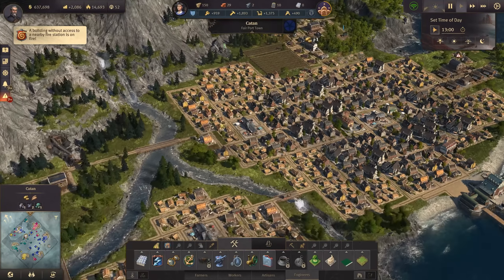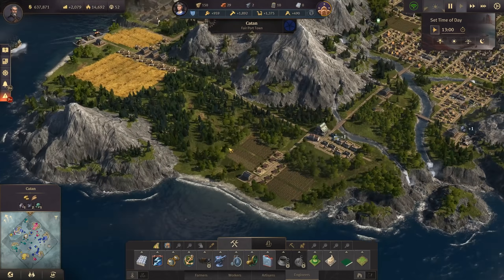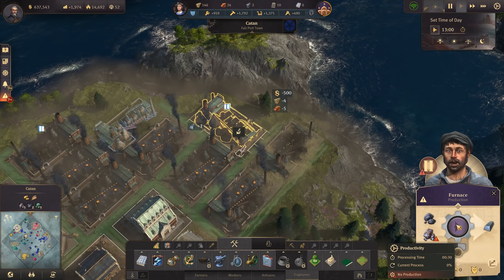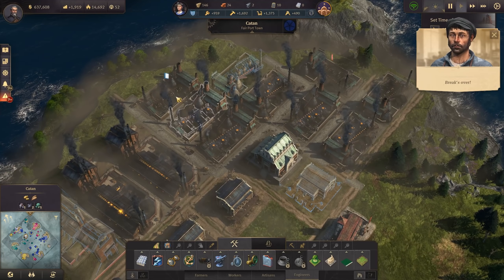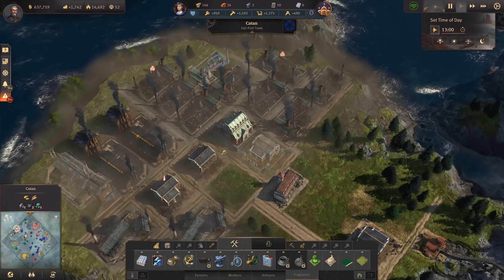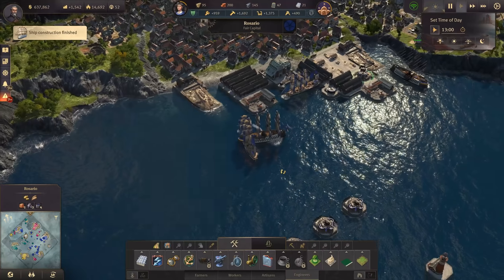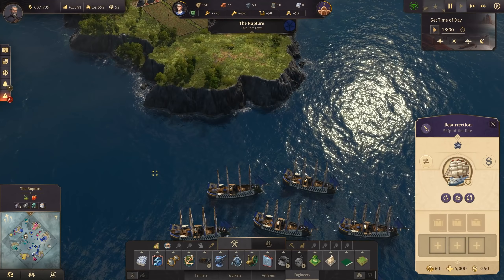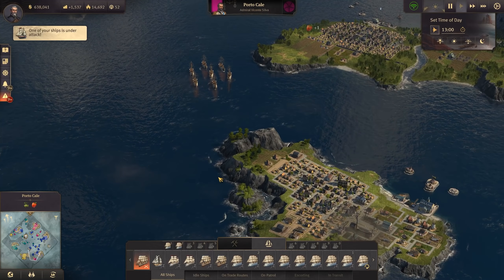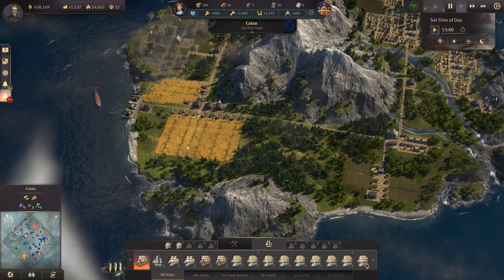In Catan we now have the workforce shared. All of a sudden we have a thousand farmers and almost 2,000 workers — that's pretty amazing. What we can do now is finally finish our furnaces, since we now have the workforce for them and they need a lot of workers. The ship of the line is finished too, so that shipyard wouldn't be needed anymore. Before the attack, I'll have to finish my work clothes production — that's quite important.